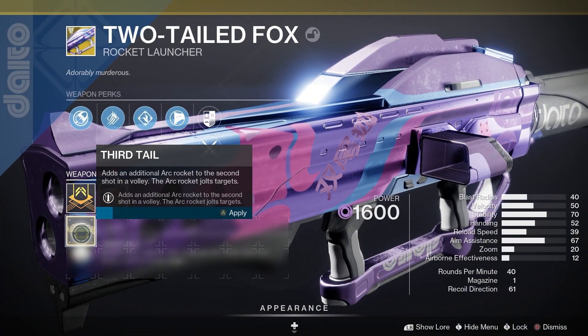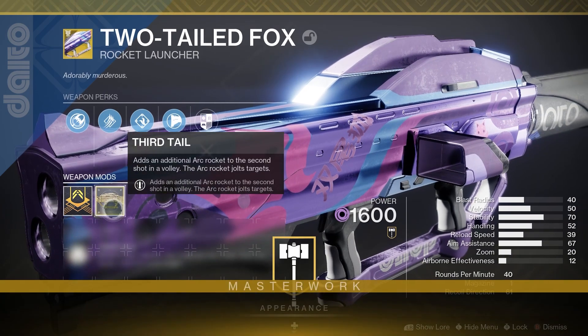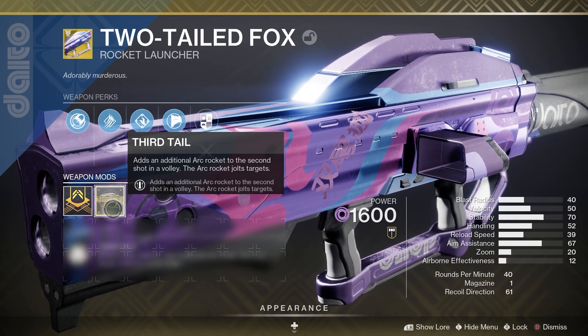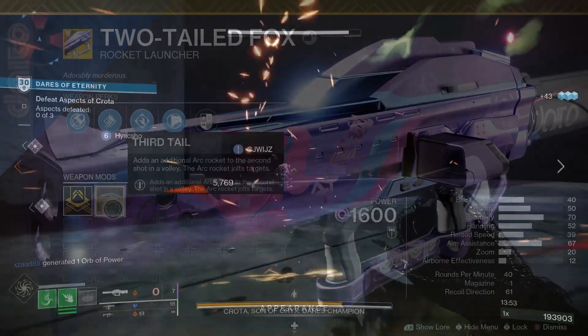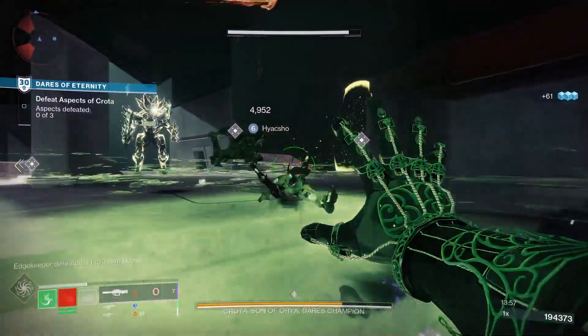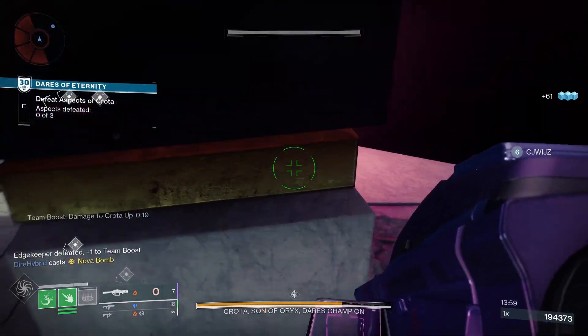Finally, let's have a look at what the Two-Tailed Fox Catalyst actually does. The Catalyst adds a new perk called Third Tail, which adds an additional arc rocket to the second volley of rockets. That rocket jolts targets, making it really useful for arc builds.